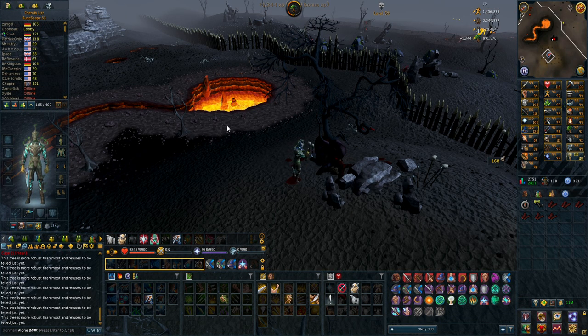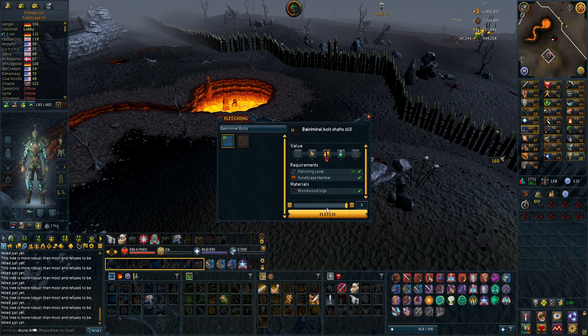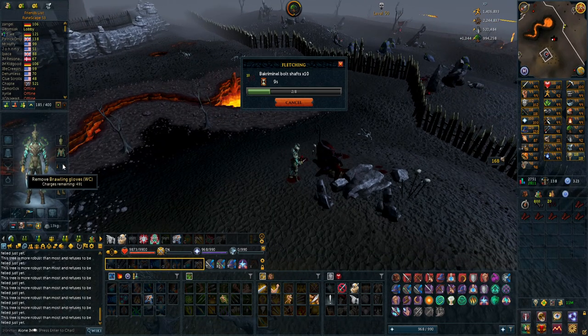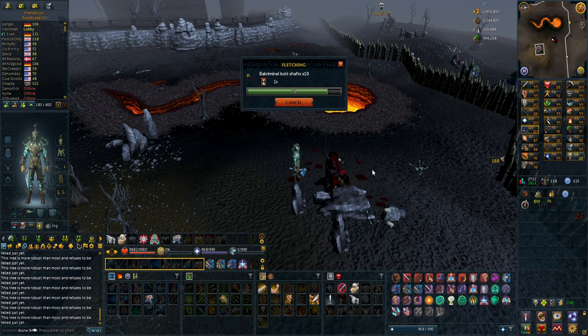I was advised to use my brawling gloves on bloodwood trees, so I'm trying that out. Some XP drops are the same as the evil tree and some are like 2.6x, so doubled. I guess there's a chance the XP is doubled sometimes on the bloodwood tree, and that should be some insane woodcutting experience. I'm almost 98 already so I'm going to hit 99 woodcutting in the very near future.